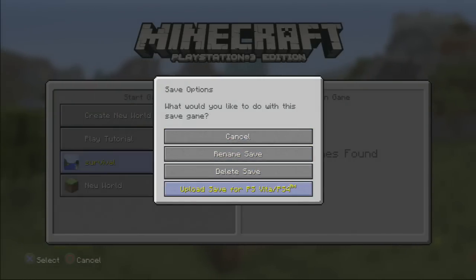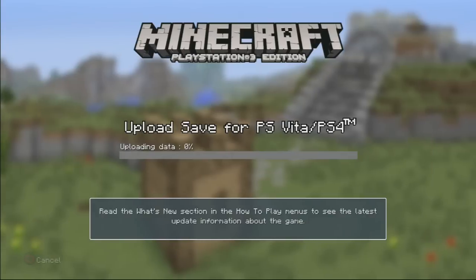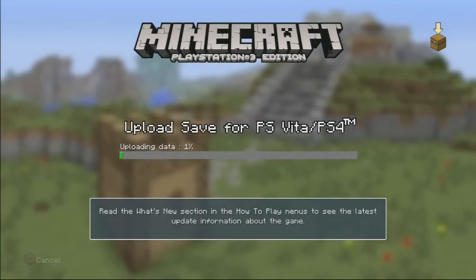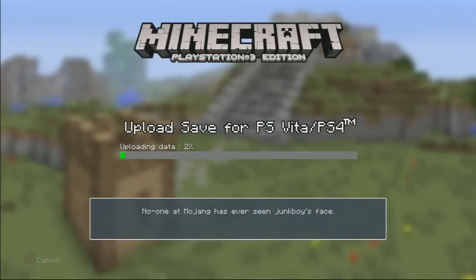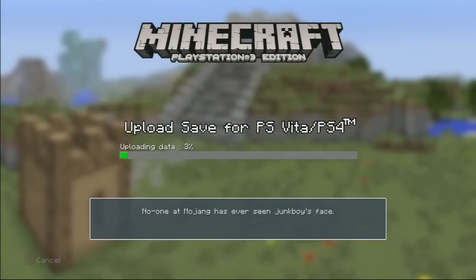If you're wondering how to upload to PlayStation 4, go over to your save, press R1, go down and select Upload Save, then press OK. It says upload save for PS Vita slash PS4, and once you go over there you should be able to download it from that screen.